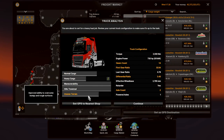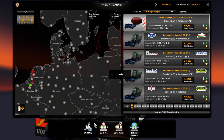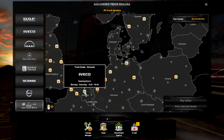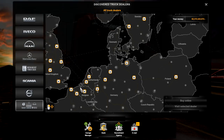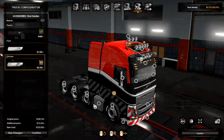We need to change our truck, so we're going to a shop. I believe there's one in Brussels — let's look at truck dealers. There is one in Brussels but it's an Iveco dealer. We are not pulling a 70-ton load with an Iveco — that is just not something I'm willing to do. So let's go to Osnabrück and buy one there.